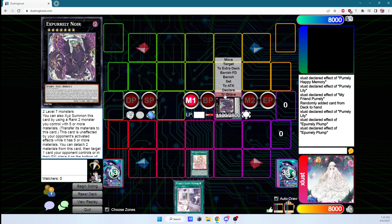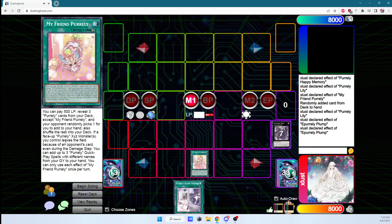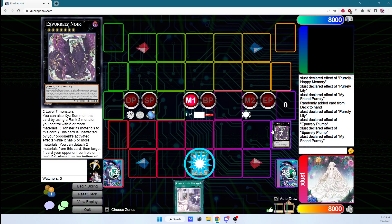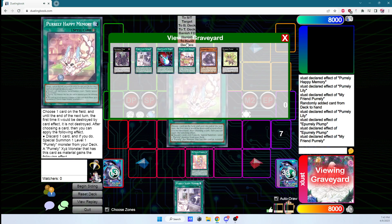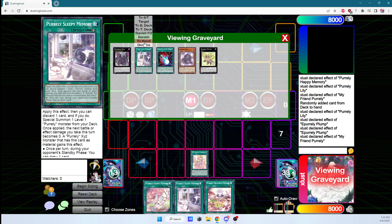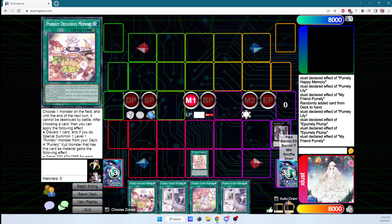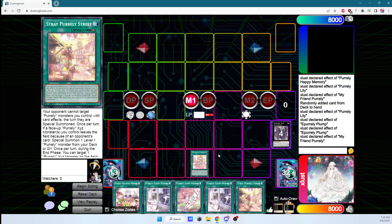Let's say we spun some cards and Noir got outed. My Friend Purely says: if a Purely Xyz monster leaves the field because of the opponent's card — even in the damage step, so it covers battle too — you can add three Purely quick play spells with different names from your graveyard to hand. So we add back Happy Memory, Delicious Memory, and Sleepy Memory. We end up with more cards in hand than we started with, giving us infinite follow-up plus drawing a card per turn. This is just the most basic combo.